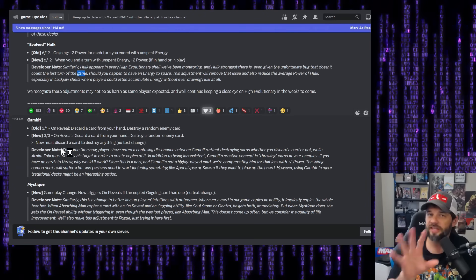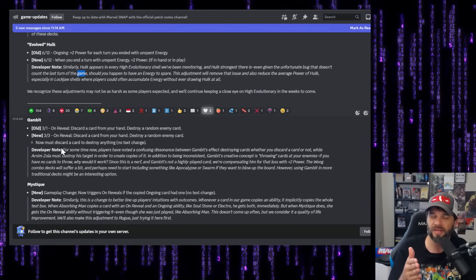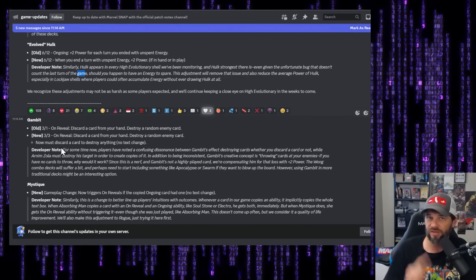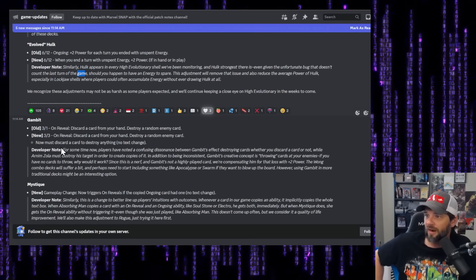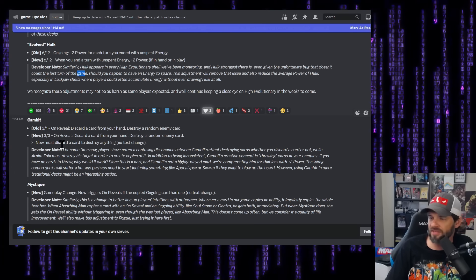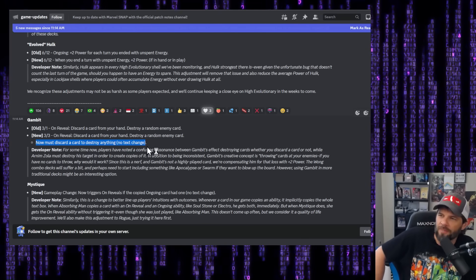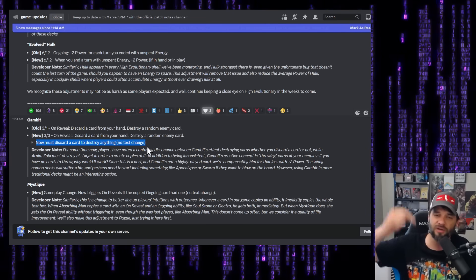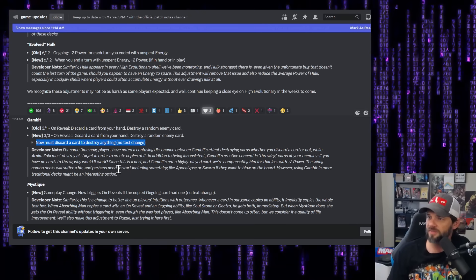Next up is Gambit. I already thought Gambit was pretty strong, especially with the on-reveal synergies coming — your Echo, your Wong, your Mystique, and Gambit to clear your opponent's board. They've buffed his power to 3/3, but the reveal now requires you to discard a card to destroy anything. So it's a buff in power but a nerf to the ability — you can no longer clear the board without having something to discard.